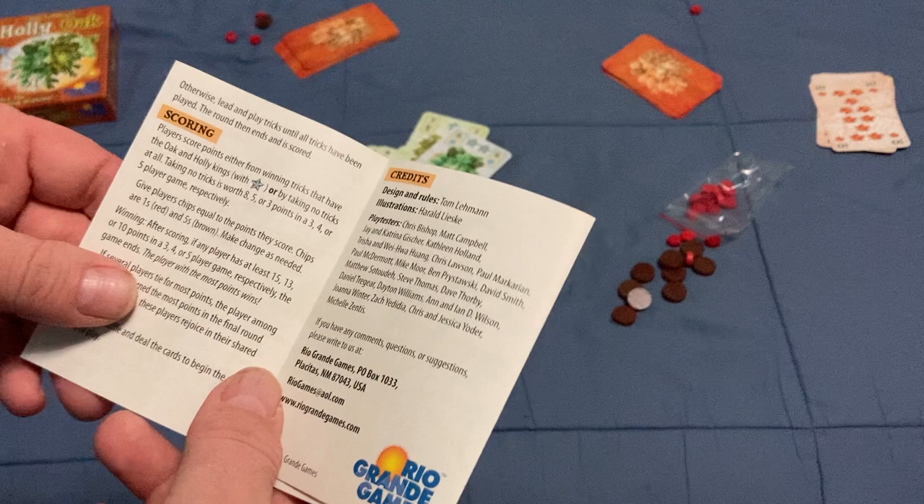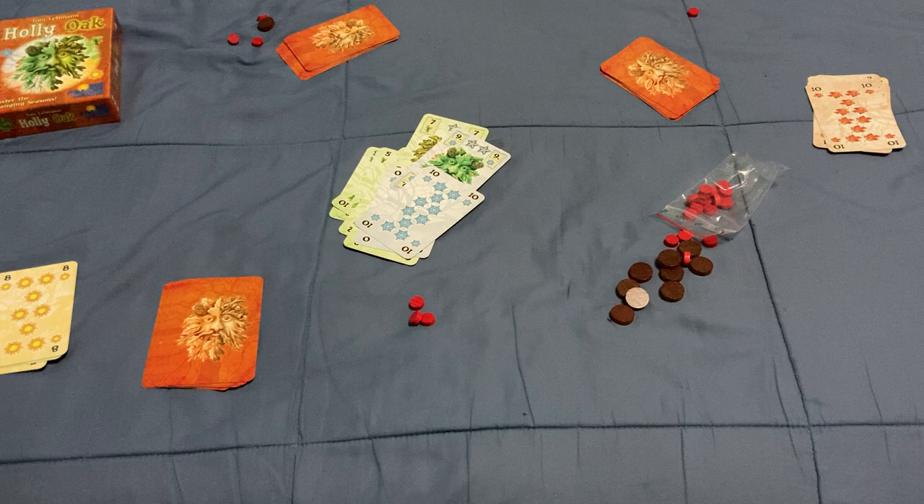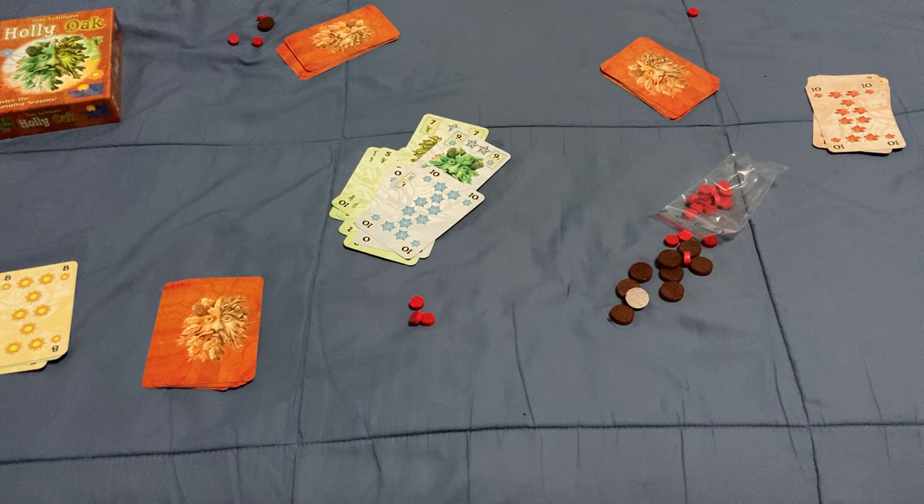You keep playing rounds until somebody has hit the threshold: 15 points in a three-player game, 13 in a four-player game, or 10 points in a five-player game. Once somebody hits that, whoever has the most points wins. If there's a tie, you look at who scored the most points in that final round. If there's still a tie, the tied players simply win together.